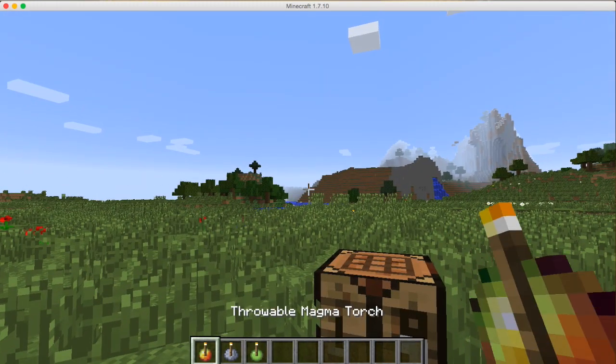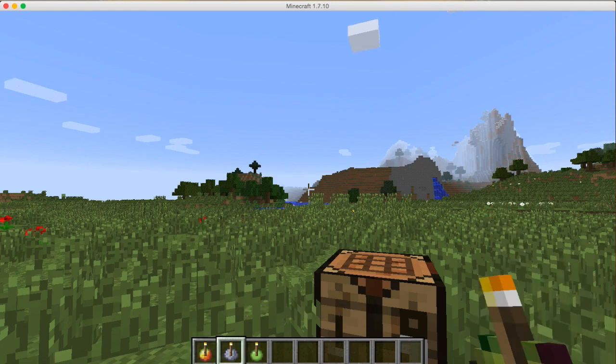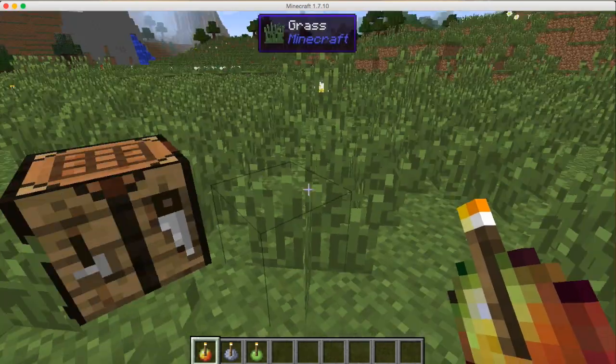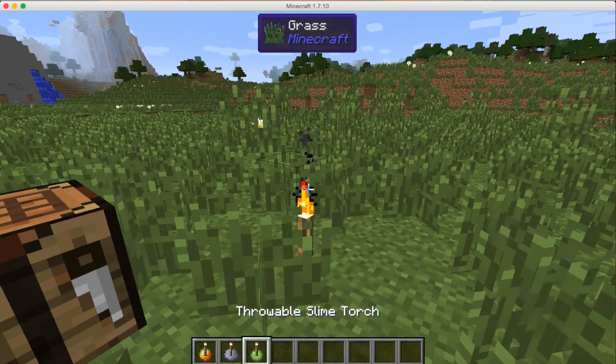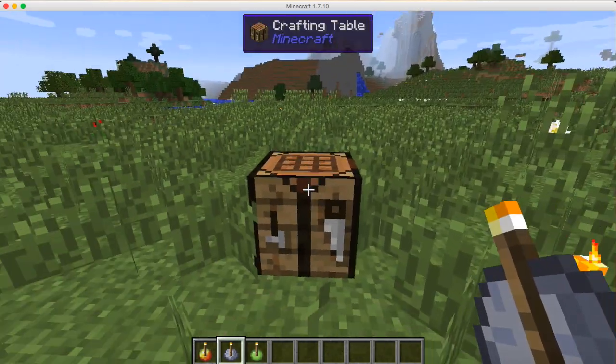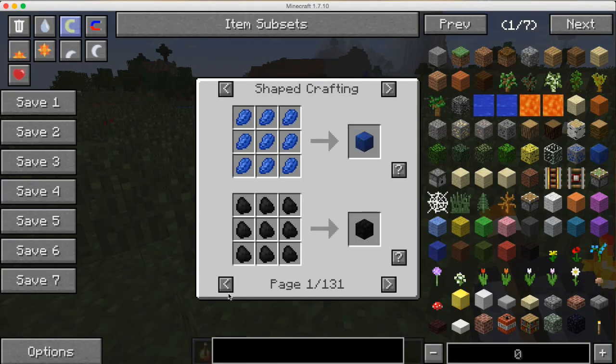Pretty much it adds throwable torches. There are three different throwable torches in the mod: a magma torch, a clay torch, and a slime torch. They're all pretty much the same thing - when you throw a torch it just makes a torch. It's very simple and the only difference between them is the crafting recipe. Let's go into the recipes over here.